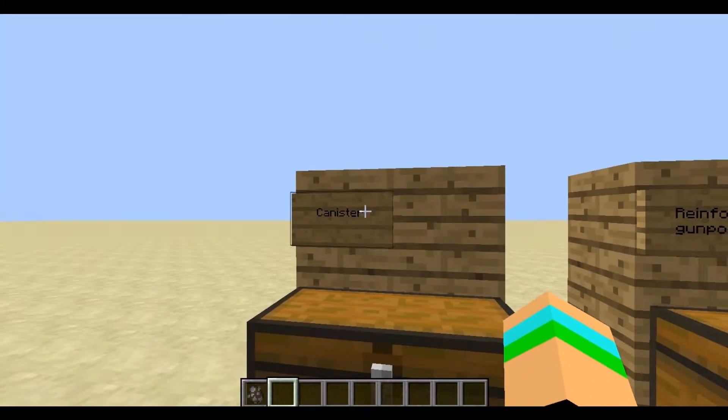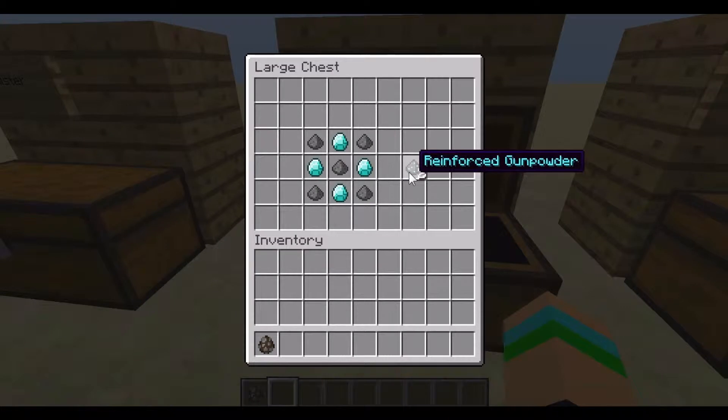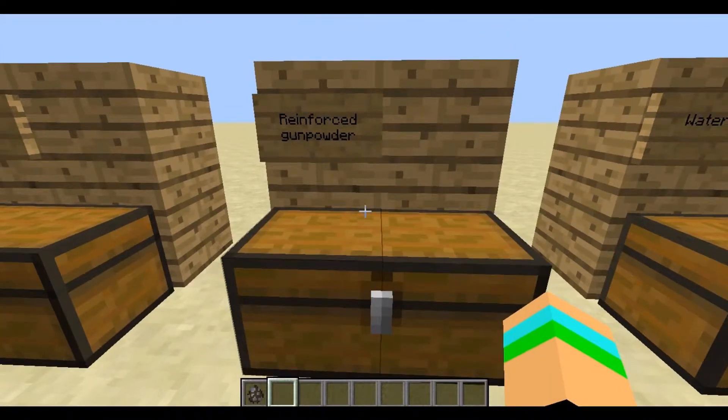The most important item in this mod is something called a canister. The canister is crafted with 6 iron ingots, and this is what is used to create all the ammo canisters for the guns. Another very important thing is reinforced gunpowder, which is used to make the ammo canisters themselves with the ammo obviously inside.